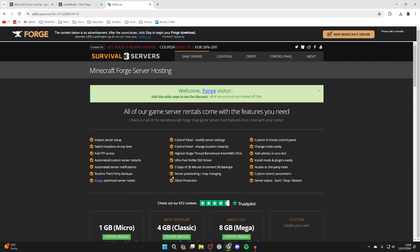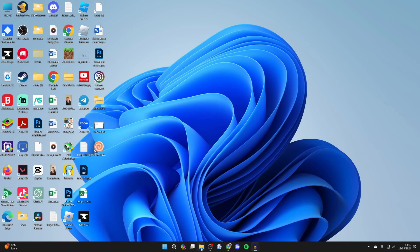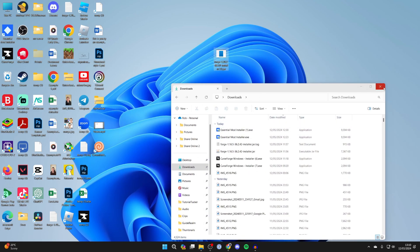You'll get taken to an ad wall, so be patient here. If you click any download button it's for the ad — you need to click the skip button in the top right and that will start the Forge download. You can also get any mods you want for your Forge server, though we'll mainly focus on that in another video. Come out of your browser, open up file explorer, go to Downloads, find the Forge installer, and drag it onto your desktop.